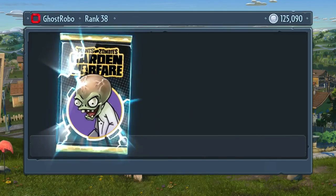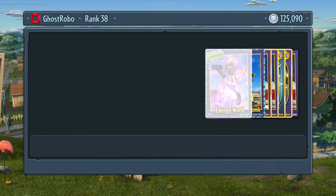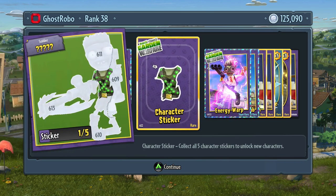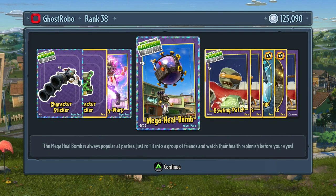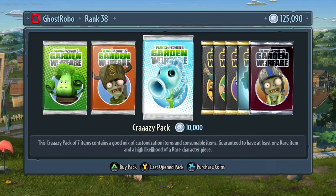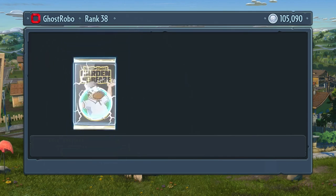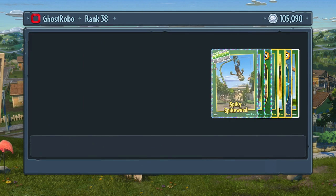Let's double dip into Dr. Zomboss's packets as well. The PC version has a brand new map — it's a Garden Ops and a Vanquish map, so I'm super excited to play that one with you guys. Energy warp, that's the energy ball, and a mega heal bomb — it heals everybody up. Bowling patch, pylon eyes. Five feels like a good number so let's do one more. Got some new stuff. That super disguise looks like Bert from Sesame Street. We're so close to building these guys up. The Ice P is our new guy.